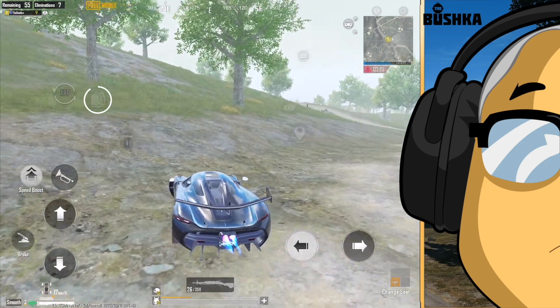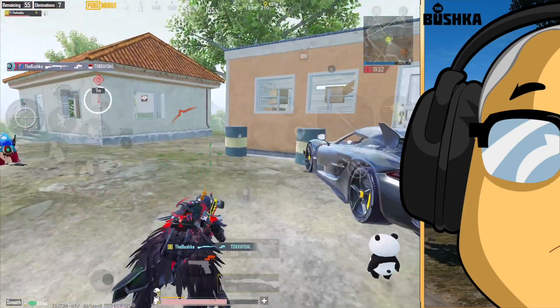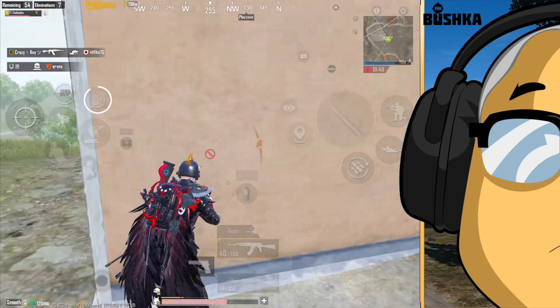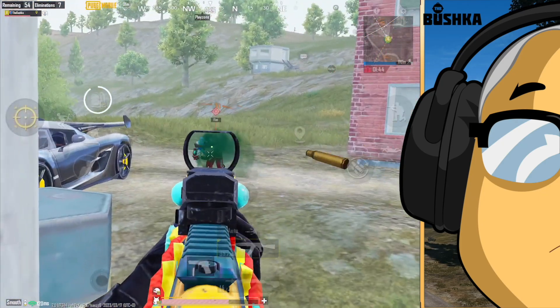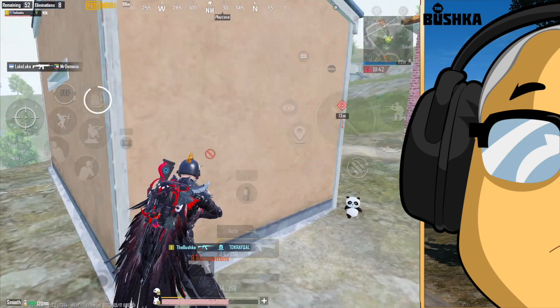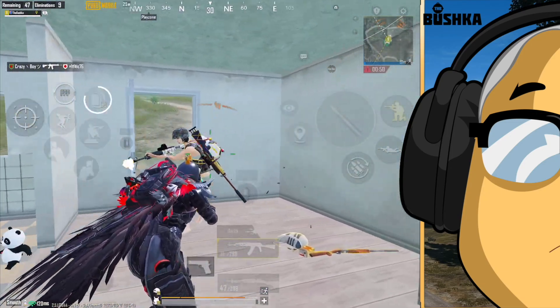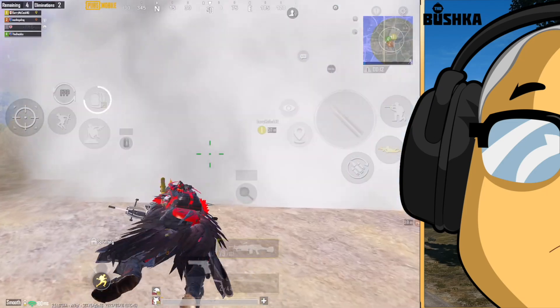Particularly for the DP28 on long-range squeeze shots, it's really improved. Think about that: 18 to 32.4 damage — if you're hitting someone at range in the leg, that was previously an 18-damage shot and it's now 32.4. That's a huge chunk more. And you can see I'm running it with the AKM here because the synergy between the AKM and the DP28 is better than it's ever been.